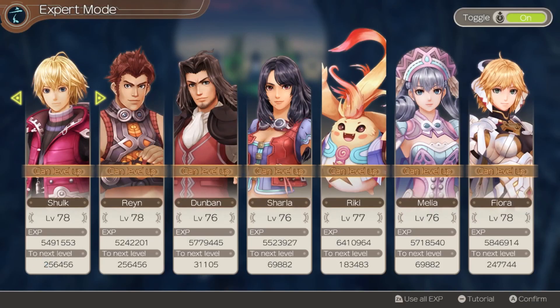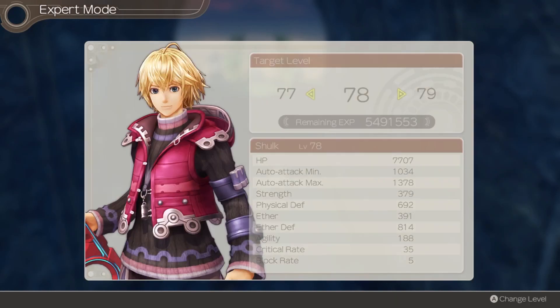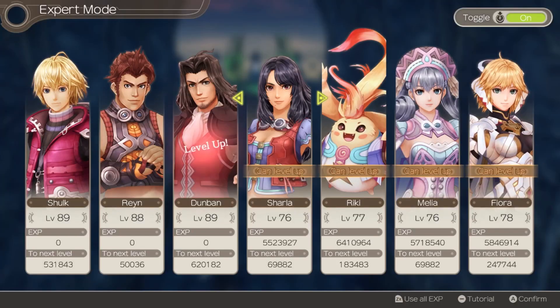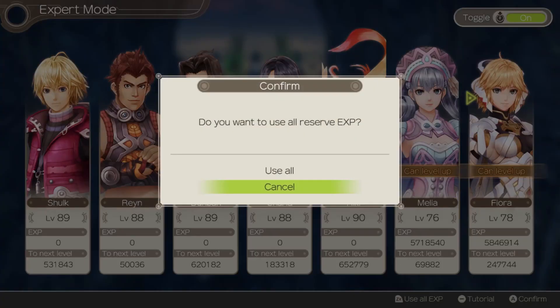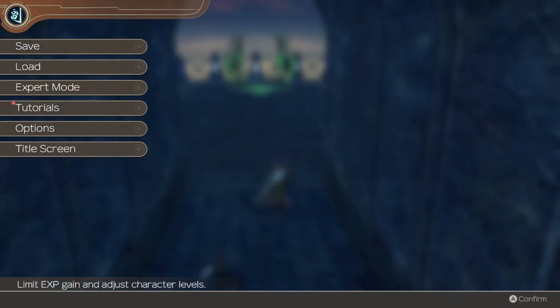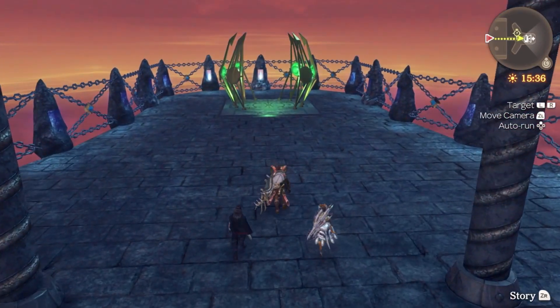Expo mode is off now. There's no story stuff we can really be over-leveled for, so I'm just going to max out experience into everyone and then turn Expo mode off. We will level up in the conventional sense now, which is going to be mildly interesting.